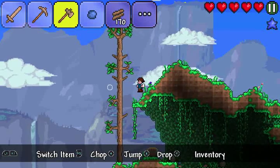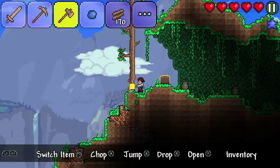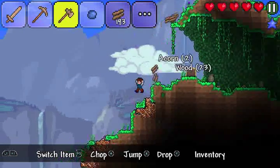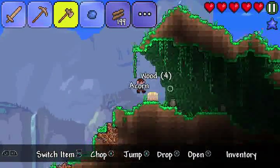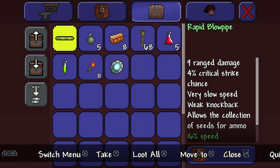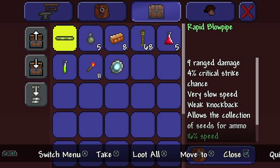There's a big tree over here that we can chop down. Since it's larger than the usual tree, it takes a lot longer to get chopped. This is a chest. Inside the chest are some goodies, including a blowpipe. It says 9 range damage, 4 critical strike chance. Very slow speed. Weak knockback. Now it's a collection of seeds for ammo.